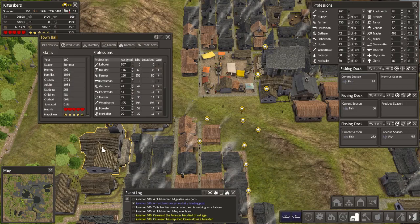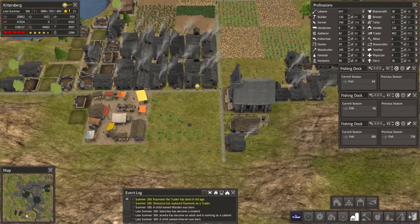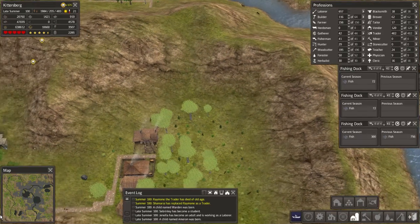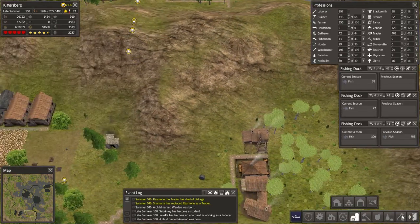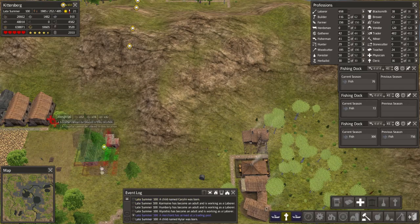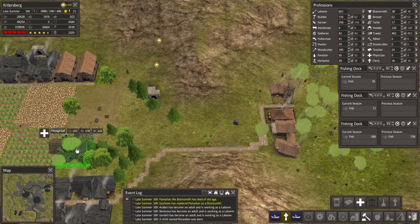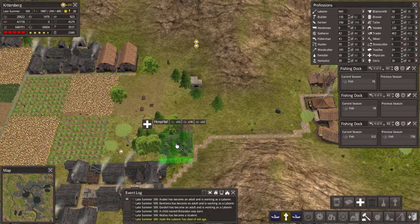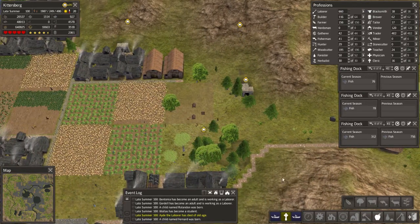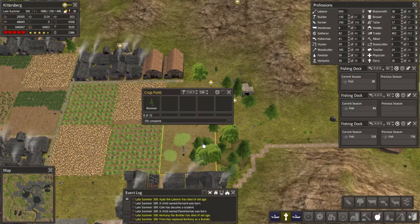Oh, disease is starting to pick up again — 80 people infected. It makes me think: there are sections of town now that do not really have their own hospital. Is there anywhere over here that I could fit a hospital in? It doesn't really look like it. Oh wait — right here? Right, I was going to put an 11 by 11 field there. I might still be able to fit both, actually. Ho-ho! Perfect — immaculately perfect.